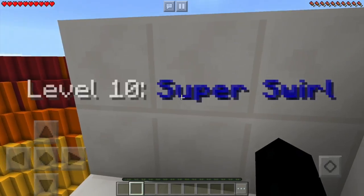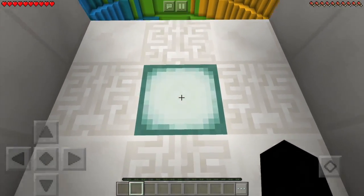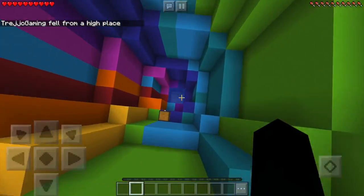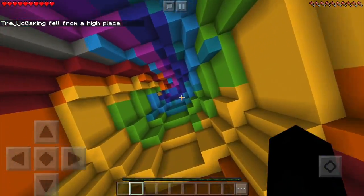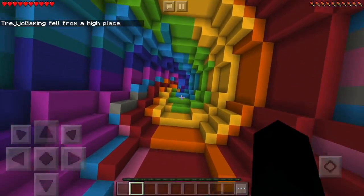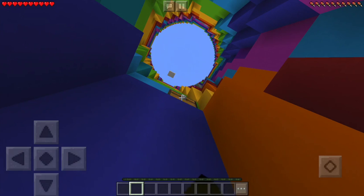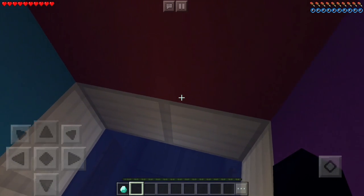Last but not least, level ten — the super swirl. Mama mia, let's go! I saw the chest — oh no, that's not good. Sprint run! There we go, it's honestly really easy and the chest is right there. Why do they make the chest so easy? Sweet — level ten was easy, they should have started with level ten. Honestly the second level was just so hard for me.